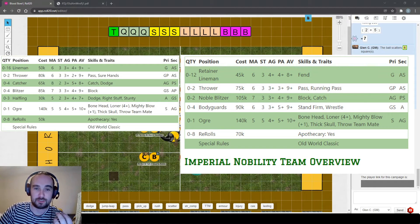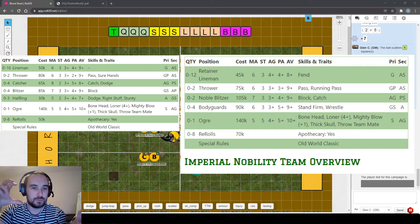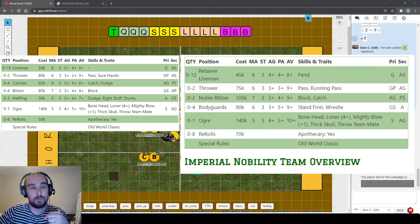The Nobility blitzers are the stars of the team - you only get two of them. They're 105k, which is expensive compared to the human blitzer at 85k. The only difference is the catch skill on the Nobility blitzer, which doesn't feel worth the cost difference. The four bodyguards are the blockers - the only players in the entire game that start with wrestle. Ideally you'd want block instead, as they spend a lot of time without a tackle zone when wrestling.